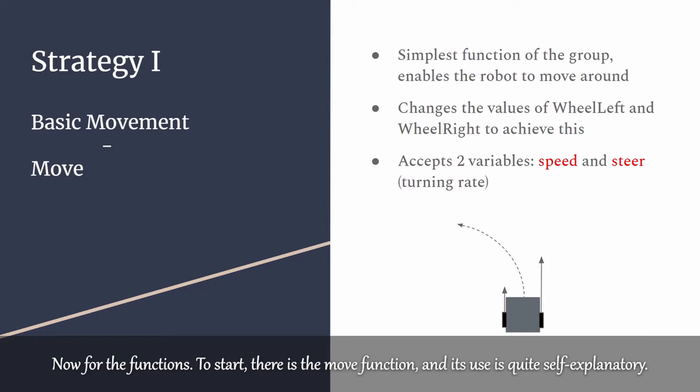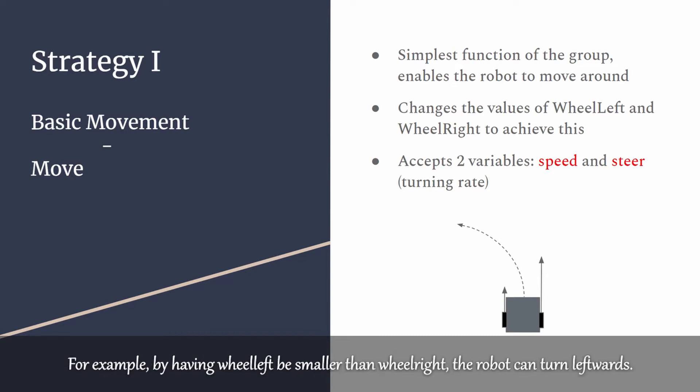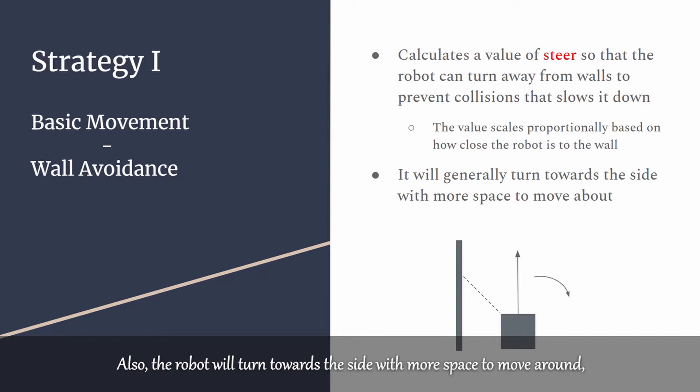Now for the functions. To start, there is a move function — its use is quite self-explanatory. It accepts two variables, speed and steer, to change the values of wheel left and wheel right to achieve its purpose. For example, by having wheel left be smaller than wheel right, the robot can turn leftwards. Next, wall avoidance calculates a value for steer so that the robot can turn away from walls to prevent collisions. The value scales proportionally based on how close it is to the wall, so the closer it is, the more it will turn. The robot will also turn towards the side with more space to move around, based on the ultrasonic sensor's readings.